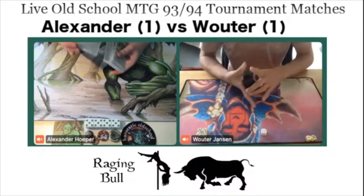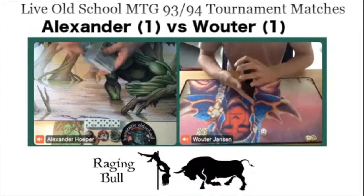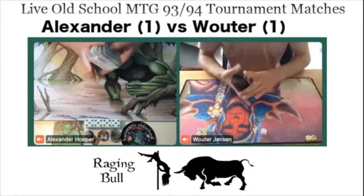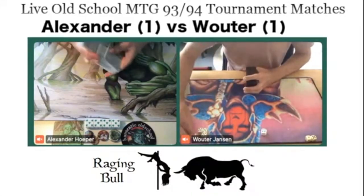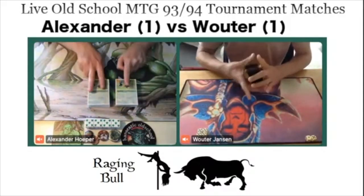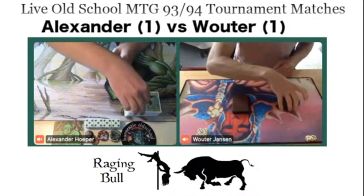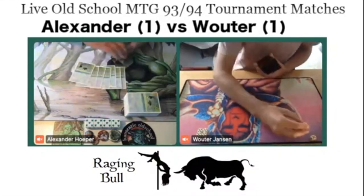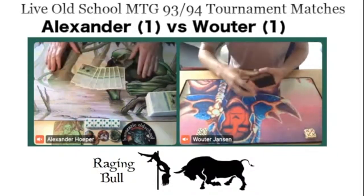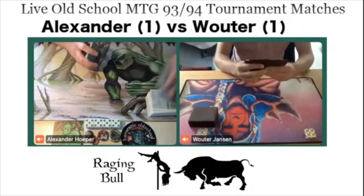I kind of feel this second game was very one-sided — Alexander just couldn't draw into his big creature threats. Wouter did a great job: that Disharmony play was brilliant, and the Rook Egg with Diamond Valley is exactly what Wouter wants to do. Anyway, it's 1-1. Let's get ready for game number three. And what a matchup this has been. One of the things we've done at Raging Bull is this is still part of the rounds before the top 8 — six rounds total, this is round 5. We tried to find the most creative decks in the coolest matchups, and this is really one of them.